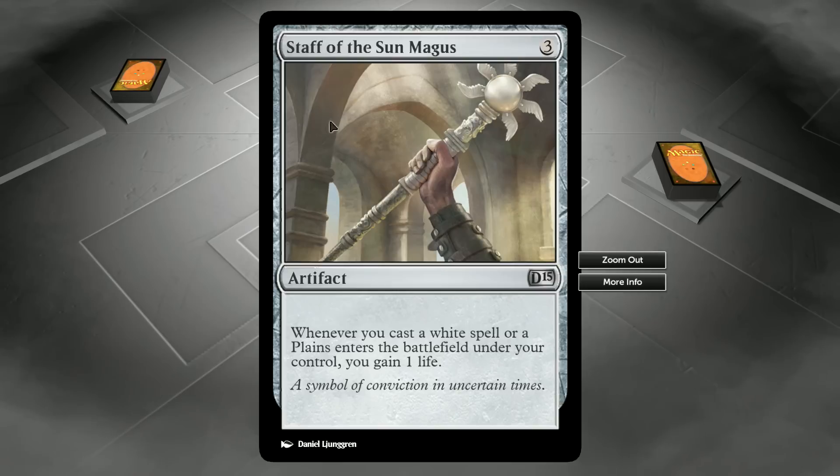It looks like he put in a Staff of the Sun Mage, an artifact that whenever he casts a white spell or a plane enters the battlefield under his control, he's going to gain 1 life. That's definitely going to be handy.